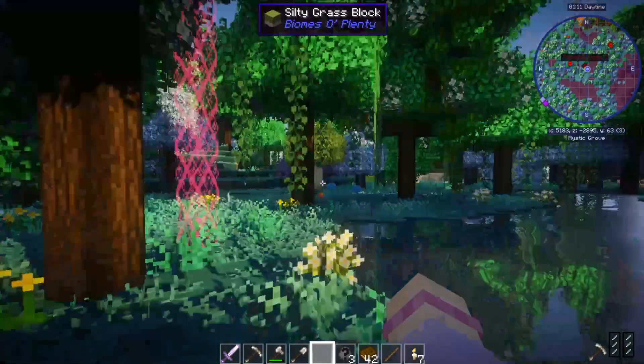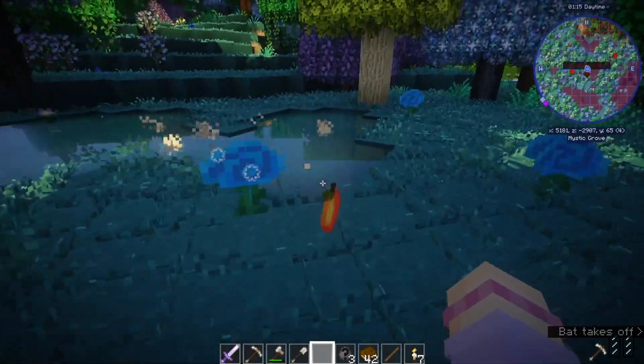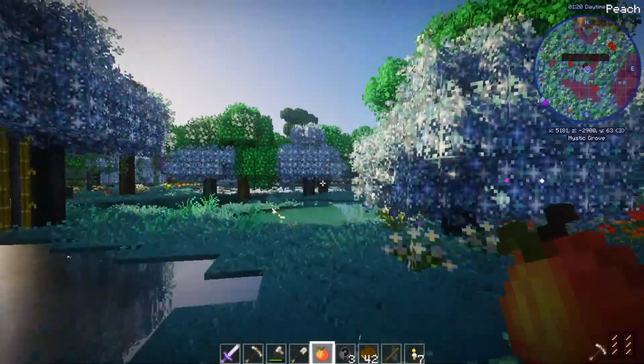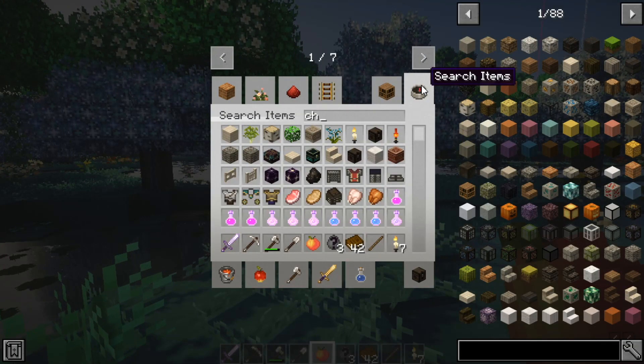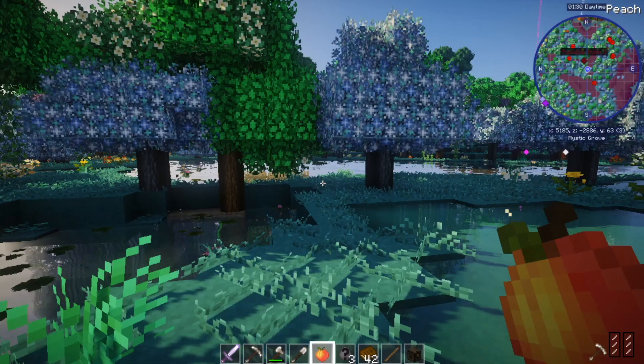So I am in creative mode — what is this? A peach! So I am in creative mode because it's time to start building. We've decided that we're going to build here, so I'm going to quickly check it out and put all my stuff in a chest so I don't lose anything.